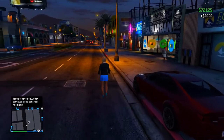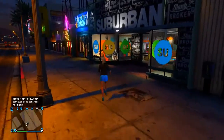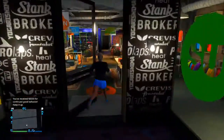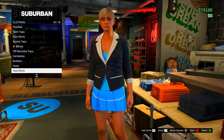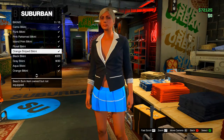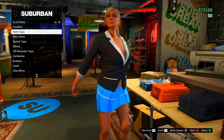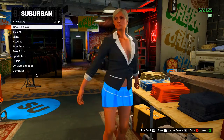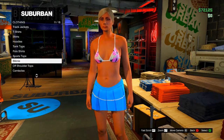Starting this off, you want to head over to your friendly Suburban shop in Grand Theft Auto Online. In any online session, it doesn't really matter which Suburban you enter — just go ahead and enter the shop. Then go over to the top section, go down to bikinis, and make sure that you select any of the Beach Bum DLC bikinis. I'd suggest selecting the floral one, as that's the one I chose. Once you've chosen it, make sure you take off any jackets you have on so it just shows you in the bikini.